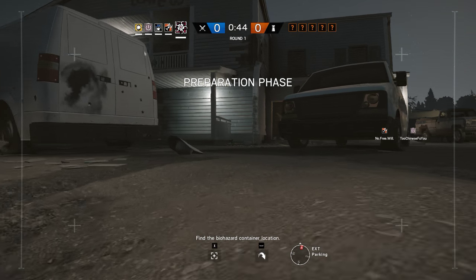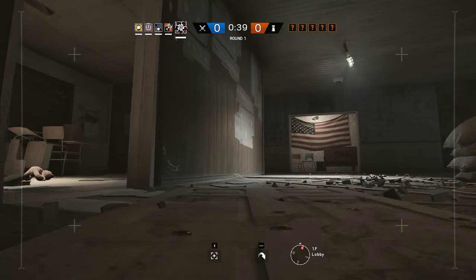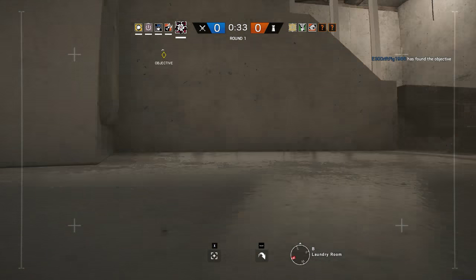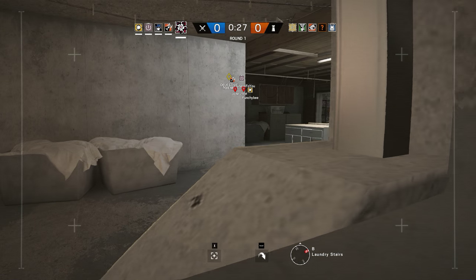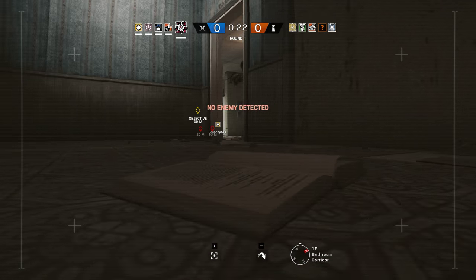Find the biohazard container location. I should play Hibana and IQ more than other three-speed operators. Hazard container has been located. Okay, it's upstairs. No, it's downstairs. Actually, it's first floor. I was looking in the basement for no good reason.